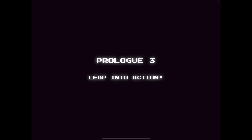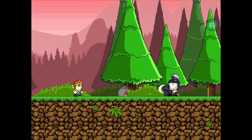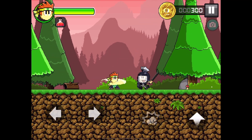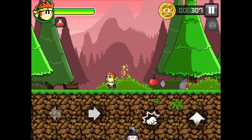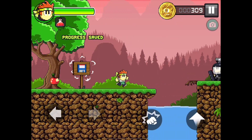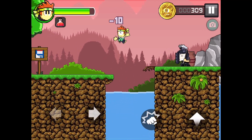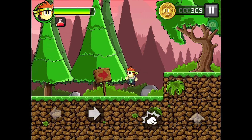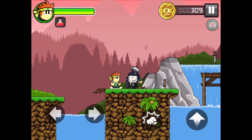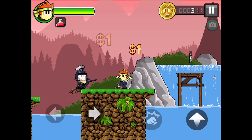I saw a mech over there — leap into action! Now these guys have shields. He says all ninjas should be destroyed. 40 damage — that is incredible! Let me get these apples. You can fling off — I almost fell. Do not go near the edge.